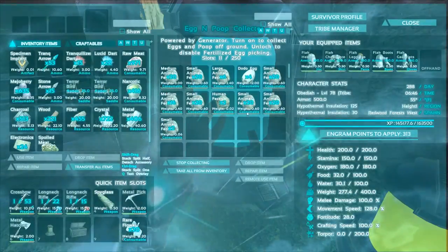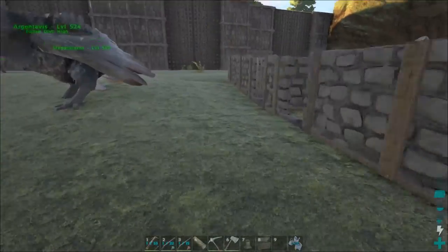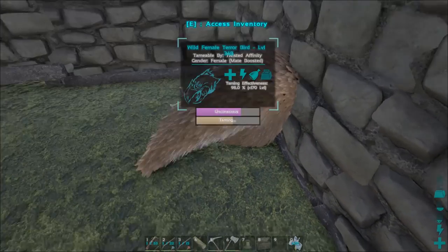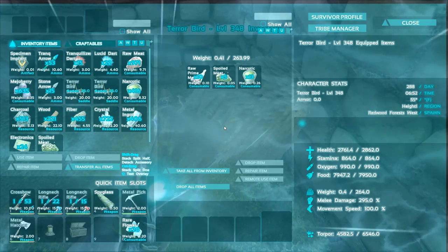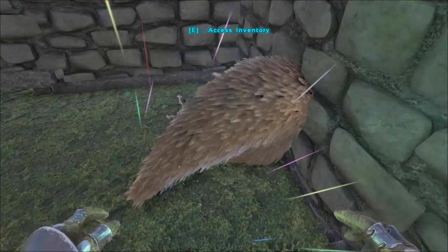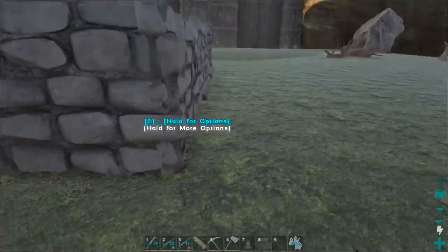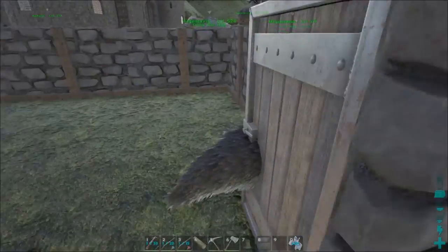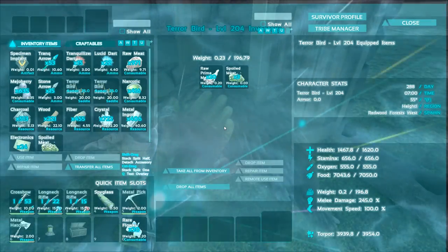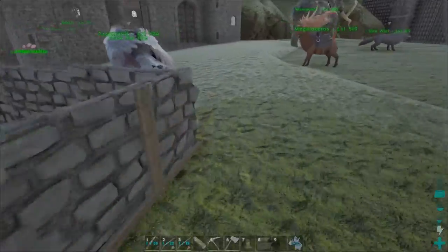How are we doing on eggs? Oh, we got four dodo eggs! Alright, let's go check our guys out here. We got this 348 female — where's your torpor? It's dropping quick! Let's throw 13 narcotics on there. Terrorbird torpor drops so fast, I am definitely not a fan. Okay, you're alright — you're about to hit the top, just starting to drop. Alright, so I'm going to keep babying these guys, let them keep doing their deal, and I'll bring y'all back.